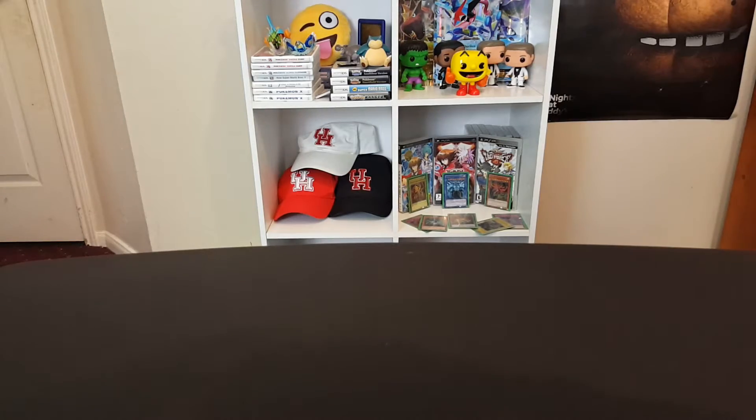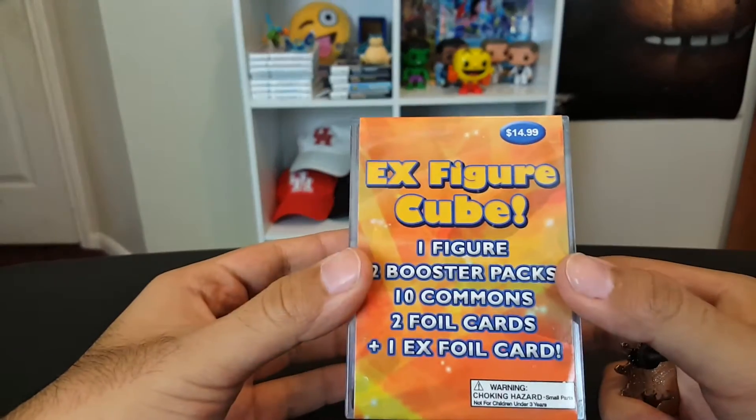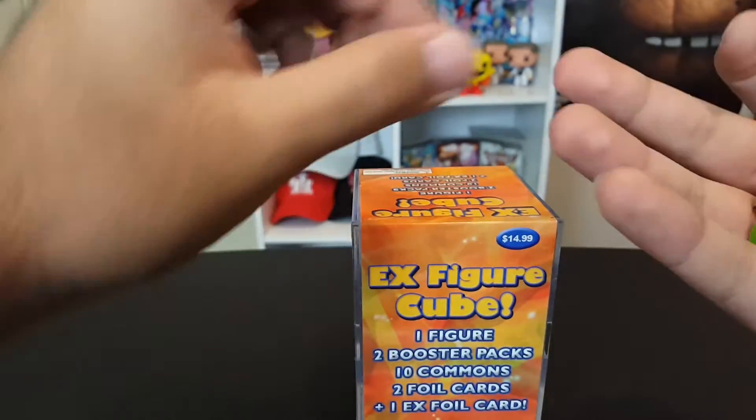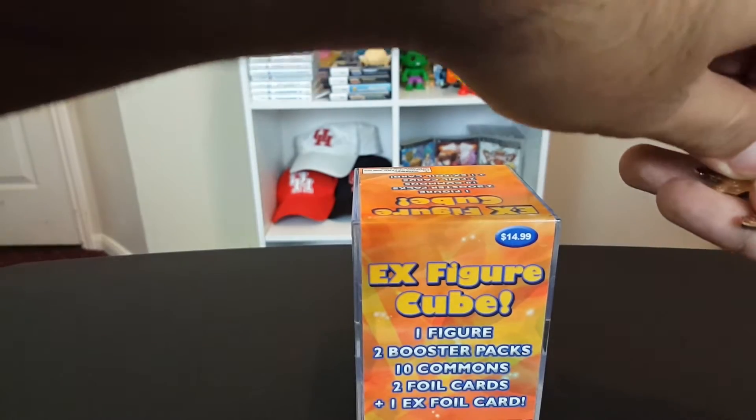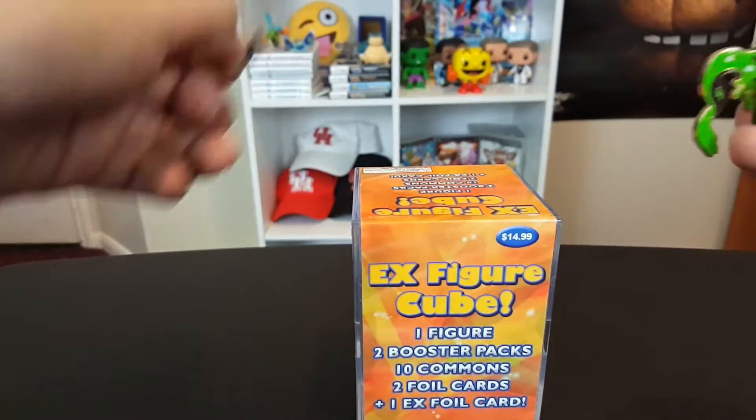Yo, what's good! Hippo and Hawk back at it again. We found some cube — I don't know, it's more of a rectangle, but here it is. We got it from Target. You guys have seen these? These are pretty cool. We're gonna use our boy Zygarde to help us open this up.